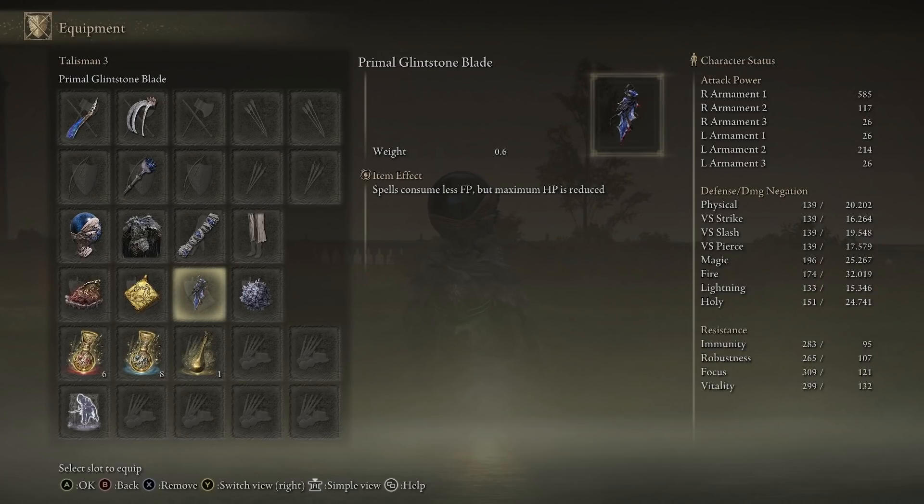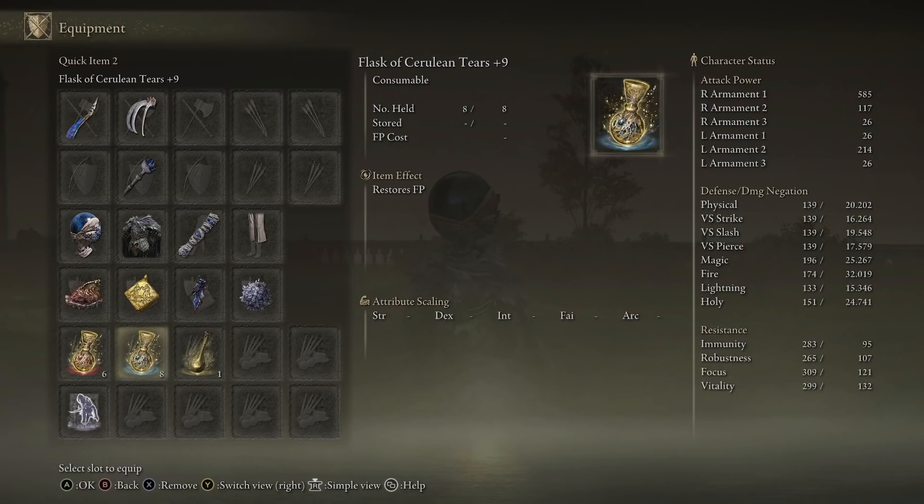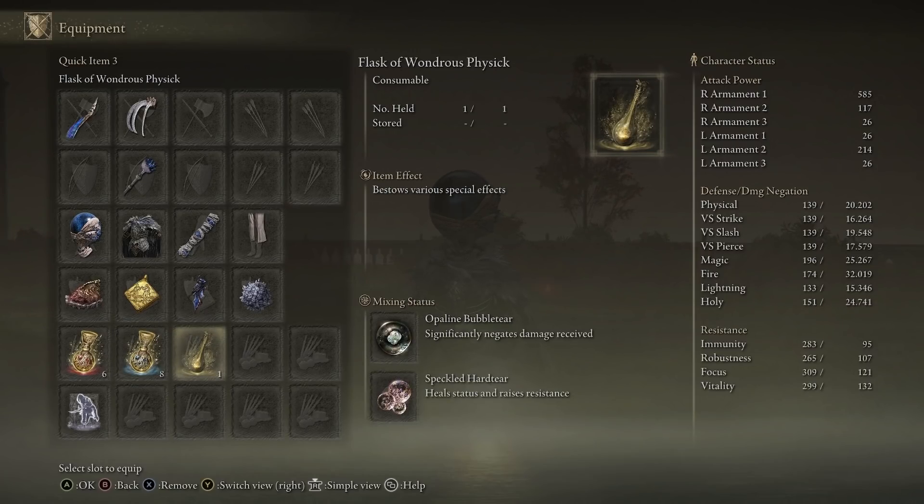Then we have the Glintstone Blade as well — spells consume less FP but maximum HP is reduced. Pretty much glass cannon, but I can spam more spells. It greatly raises the potency of sorcery as well. And then we have our Flasks set to 6 and 8, which will obviously decrease depending on what game mode you're going into — invasions, duels, or having people join your world. The first flask significantly negates damage received, and the second heals status and raises resistance, making me a little bit tankier to survive a hit against harder opponents.